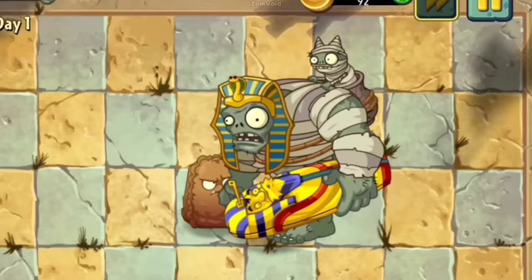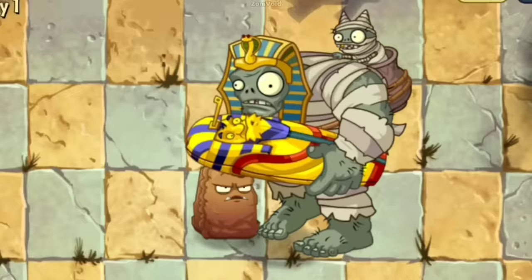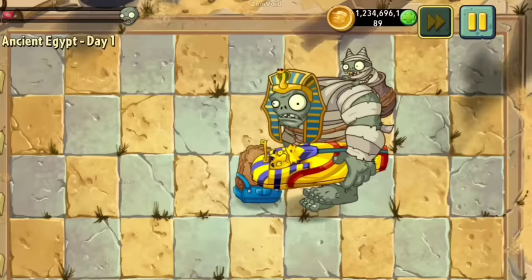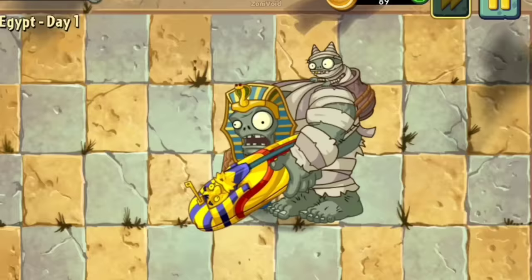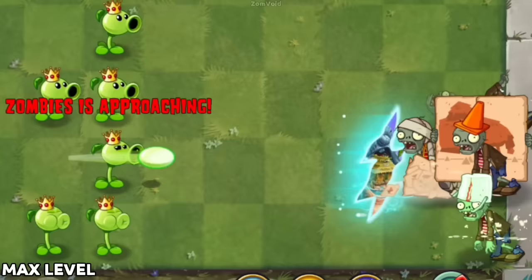At level 1, the Primal Walnut can withstand 3 smashes from a Gargantuar before being defeated. However, at its maximum level, a Primal Walnut can endure a whopping 8 smashes from a Gargantuar. The introduction of plant leveling certainly adds an interesting dynamic to the game. It allows players to strategically enhance their plants and tackle tougher challenges.